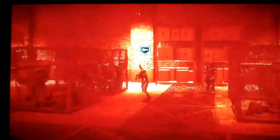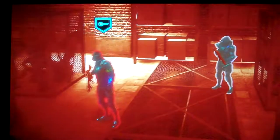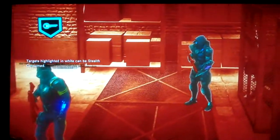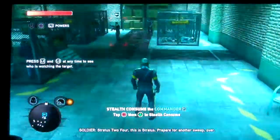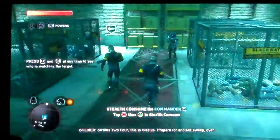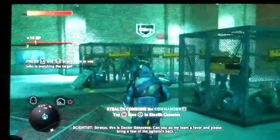Just press L3 to see if he's being watched. Red means can't absorb, white means can absorb. So we want to eat this guy.